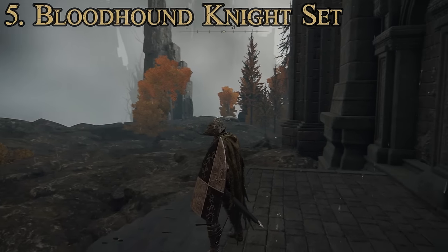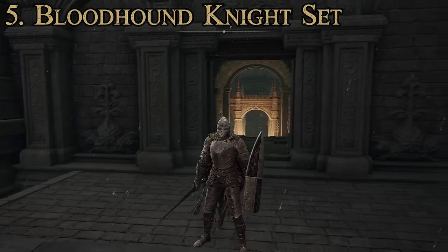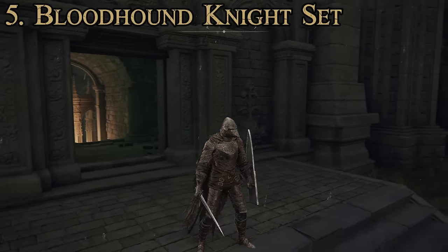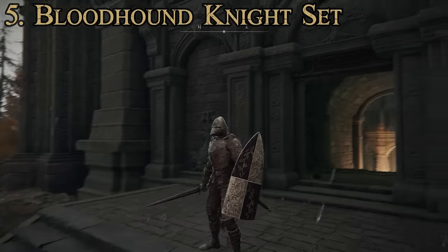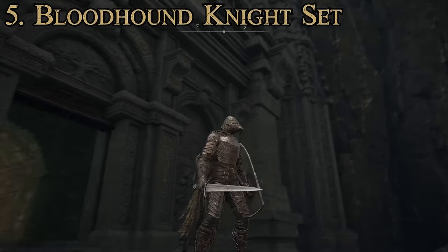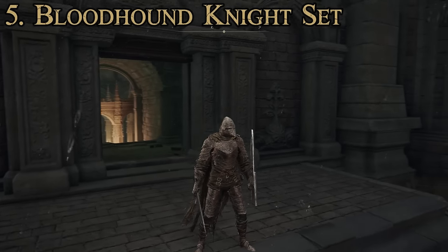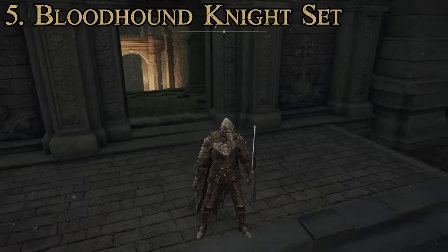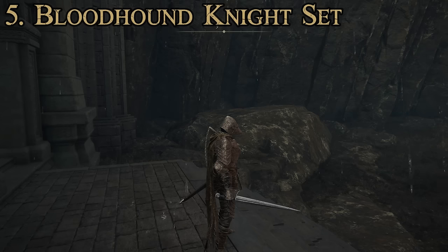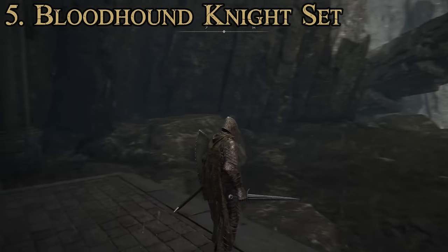For resistances, we have immunity of 74, robustness of 115, focus of 53, vitality of 53, and a poise of 28. Not the highest poise — it's one of the reasons it took a low spot on this list. But it is good for a mobile build and doesn't weigh very much; this suit only weighs 24.2. Pretty great stat-wise, and I think it looks very cool.